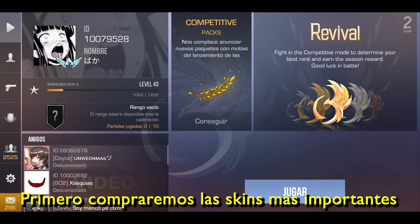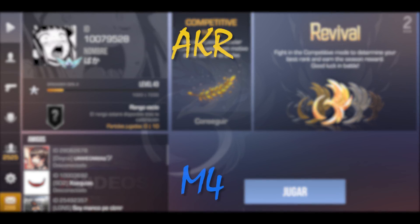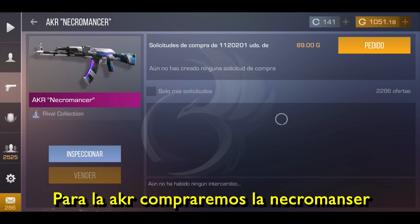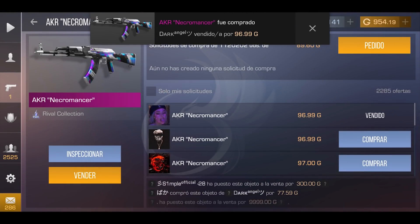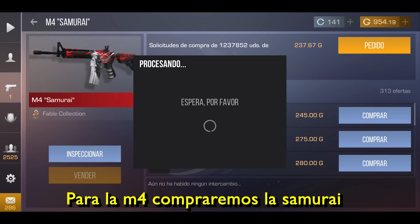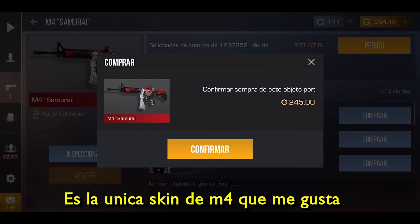First, we will buy the most important weapons: on the CT side the M4, and on the T side the AK. For the AK we will buy the Necromancer skin — honestly, it is one of my favorite skins for this weapon. For the M4 we will buy the Samurai skin. Currently, this is the only M4 skin that I like.